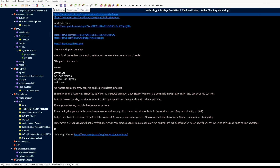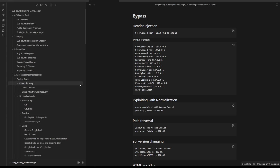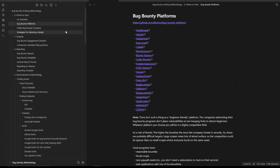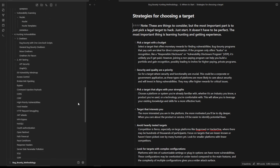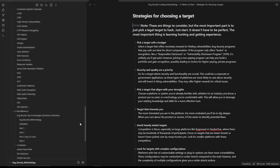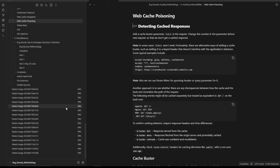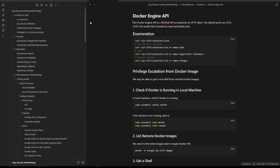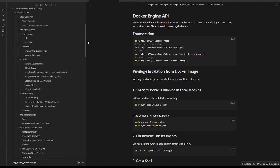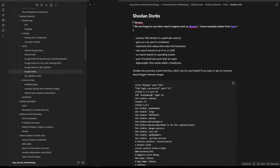But we have something that already is ready: the bug bounty notes right here, specifically made for bug bounty. It will essentially give you everything that you need for bug bounty. If you're new, this is going to be massively useful. If you're not new, it's still probably going to be very useful because it has a lot of information, a lot of scenarios, and takes you through pretty much everything. These notes were recently launched and people have given us amazing feedback.